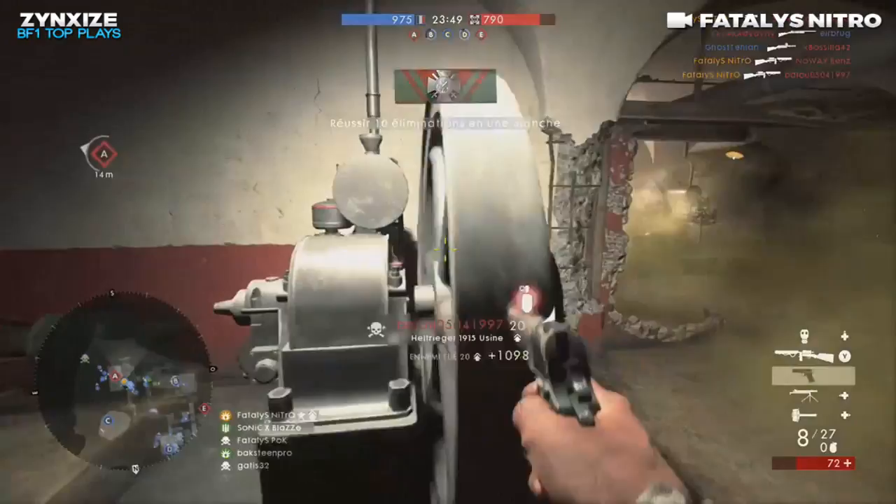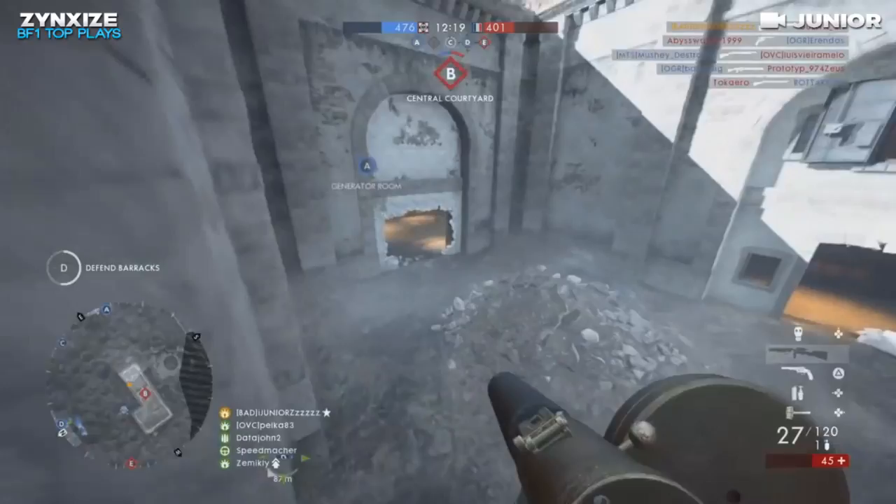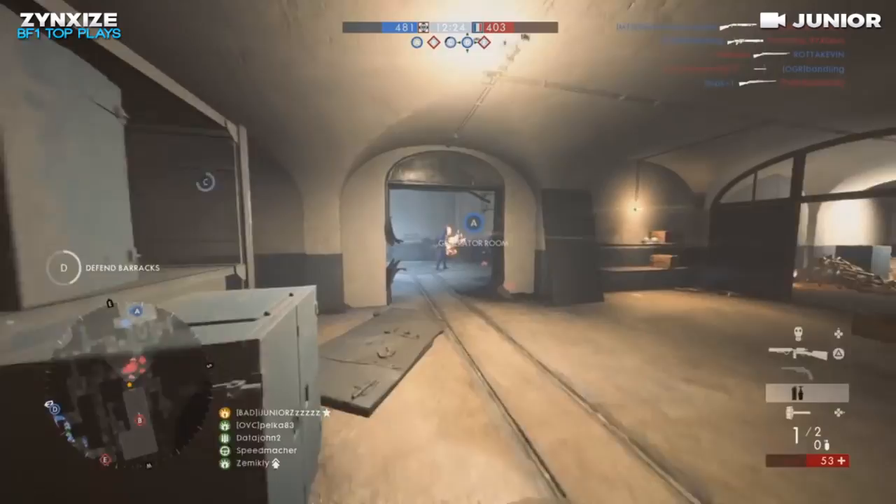This next clip comes to us from a player called Junior, also using the Hell Regal. But this is not what he's going to get the majority of his kills with. Watch the mini map on the left — look at all the enemies. He does have dynamite, and he gets a total of eight kills with that one stick of dynamite. Awesome clip, man.